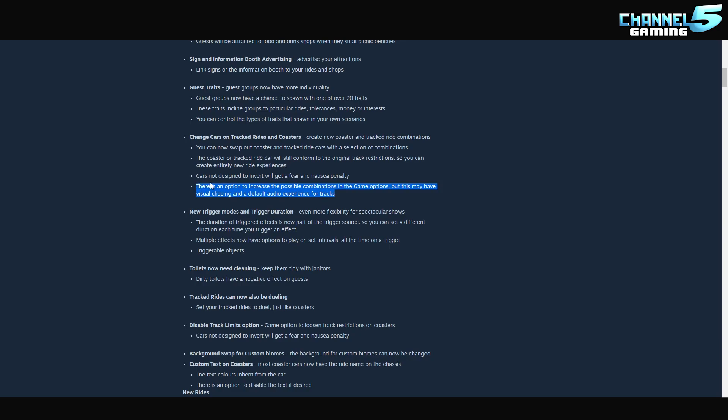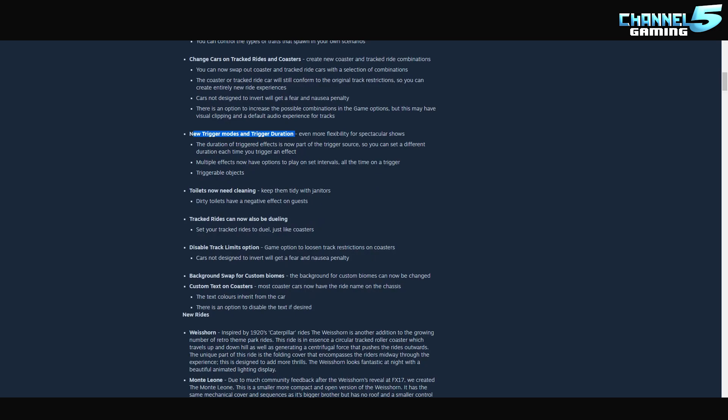I'm not sure I like the forced combination option - it's kind of cheaty. It means you'd have an inverted coaster train on a wooden coaster, which might look weird - it could be flying or going underneath the supports. I'm curious if the new motion track ride can be used on a wooden coaster so you can control the yaw and pitch - that would be nuts. New trigger modes and durations offer more flexibility in spectacular shows; the duration of effects is now part of the trigger source, and multiple effects can play at set intervals.